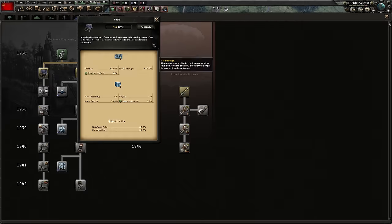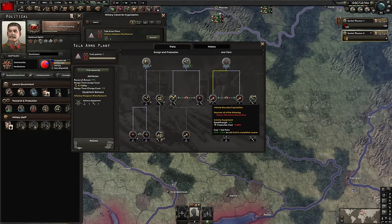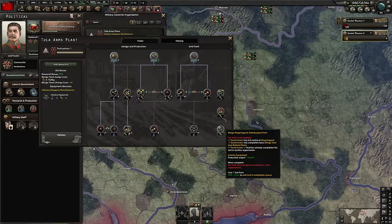The Tula Arms Plant - this is just the basic guns. So we're just going to queue these up. Be aware, MIOs that have traits that are unique to that country are these ones on the right - see them with the little medals around them? These ones are unique. If you hover over them, it tells you what you need to unlock them before you can possibly select them. In this case, you have to merge the tank and material plants, which is something you can't do until late in the game until you're at war.